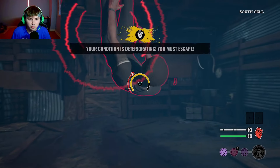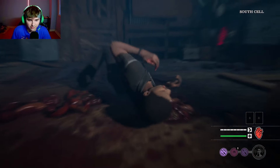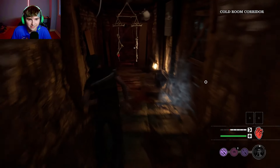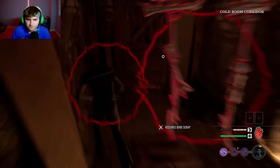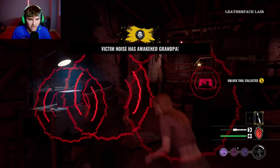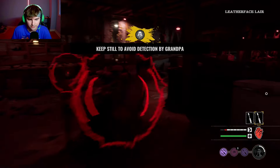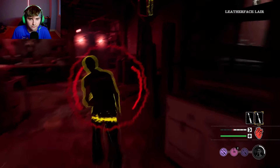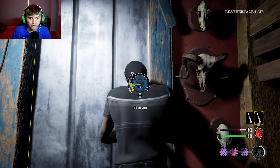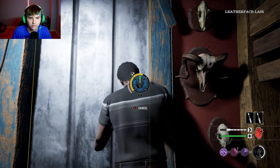For the third and final match, we are playing on Family House against Cook, Hitchhiker, and Sissy. Let's get an escape here. This build is not too bad. That second match was really good — we put a lot of pressure. First game was good too; we just died in the end. Putting attribute points into Stealth doesn't really make a difference, so I would definitely put more into Toughness.